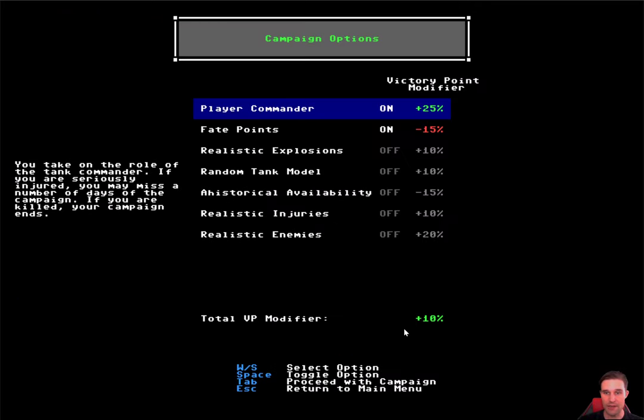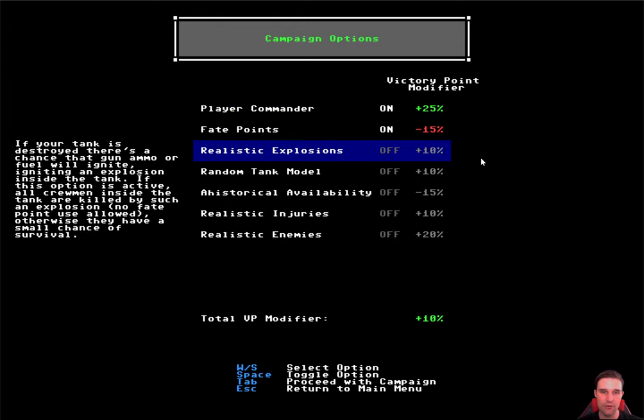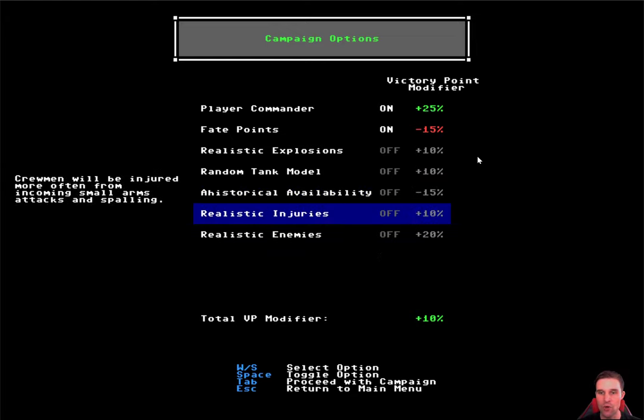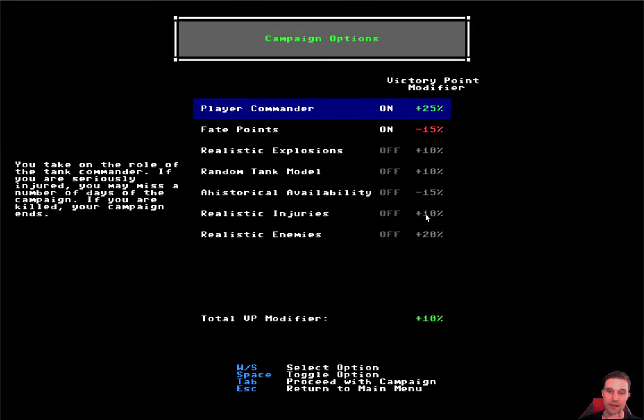Campaign options: each of these can be toggled on or off and each has a modifier to victory points. Victory points are the measure of your success in the game — the baseline is survival, but capturing areas and destroying enemies adds to it. These options have a significant impact on how the game is played. Options that apply a bonus to victory points when enabled will make the game more difficult. For now I'll keep the standard ones that come already enabled.